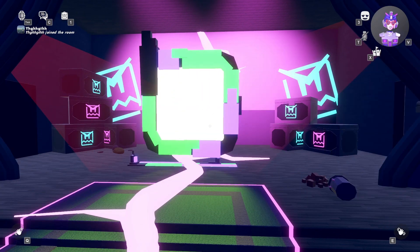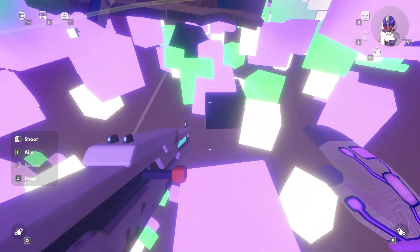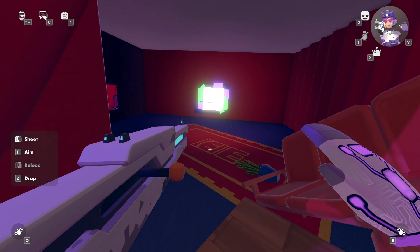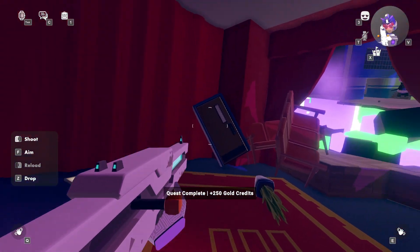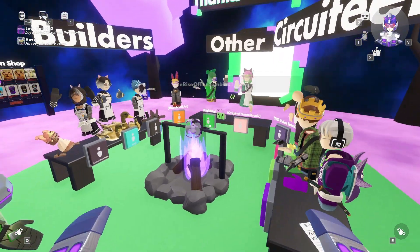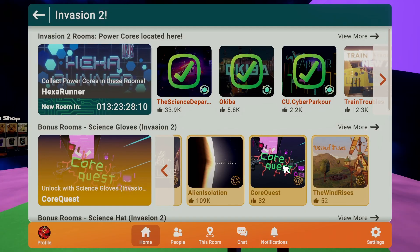Once you're in the boss fight, just defeat the boss by shooting at him and then go to the credits — the core will be there. Once he's defeated, do this little mini parkour and go towards the credits door. Just walk through it — not the quest store. The core will be right in front of you on top of this campfire. Collect it for your 70 XP.